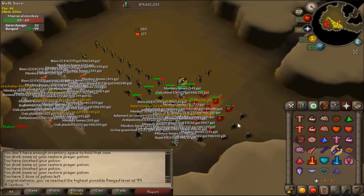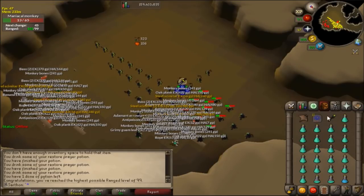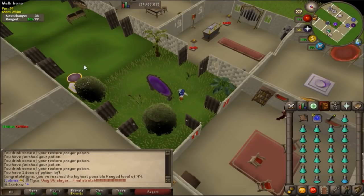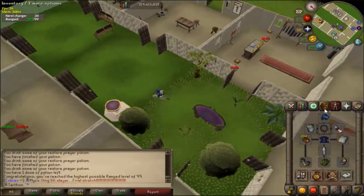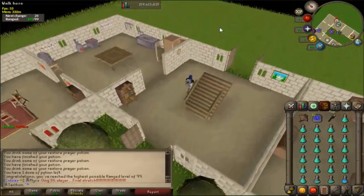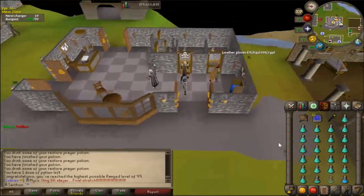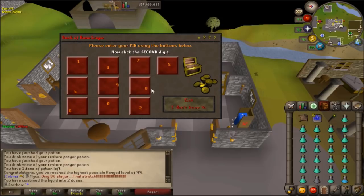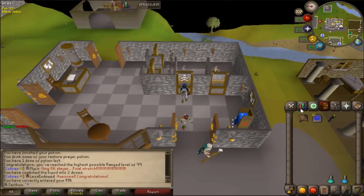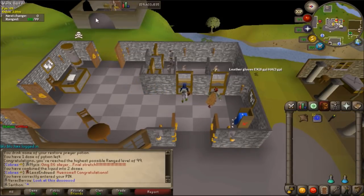Boom! We got the big fireworks and everything. With rigor my XP per hour was about 350k to 370k, and without rigor it was about 316k for anyone curious. For 700k XP I used about 3,300 chins. It's different every time, but let's go ahead and get this range cape. I'm so hyped — I've never had the 99 range cape. This will be my fifth 99.